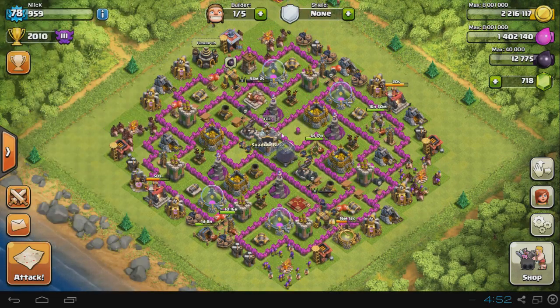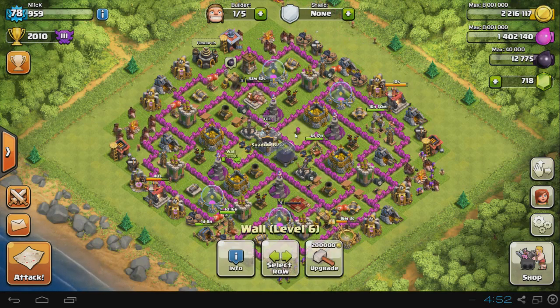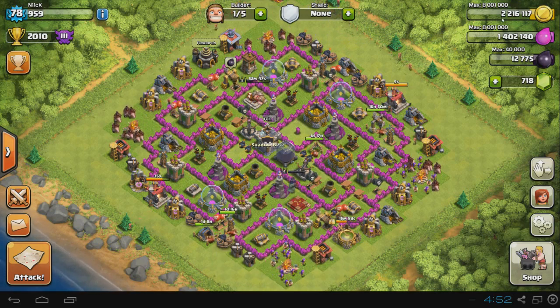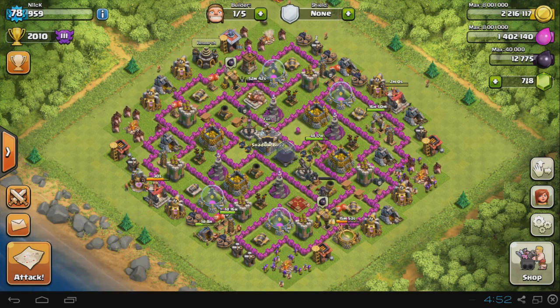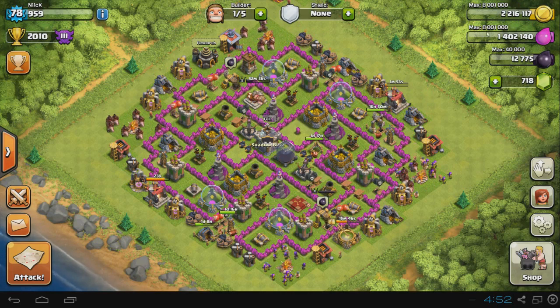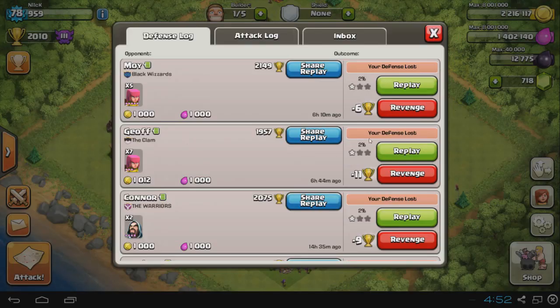I also wanted to talk about my clan because we're going to have clan war soon. First of all, I got 2.2 million gold after the few raids I'm going to show you. I'm planning on getting my third X-Bow or Inferno, but I'm probably going to do the X-Bow because I don't want to risk losing my gold. I'm going to use a few gems from achievements to get to 3 million and get that third X-Bow to fill that empty space.